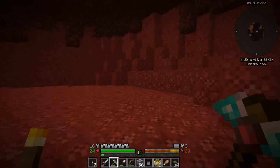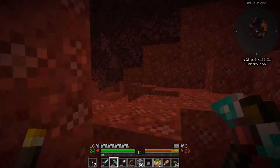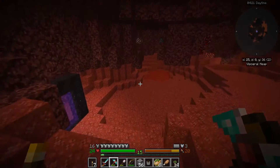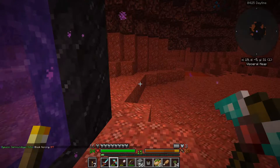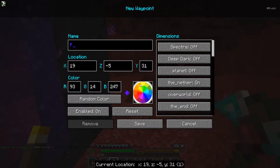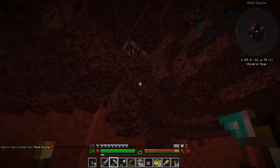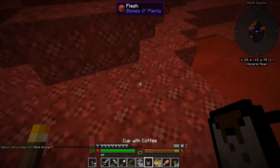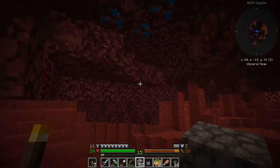That is nether silver, which requires a manyullyn pick. Before I go too much further away, I would like to be able to find my way home please. Oh, that's more nether quartz. That is why I brought cobblestone along.